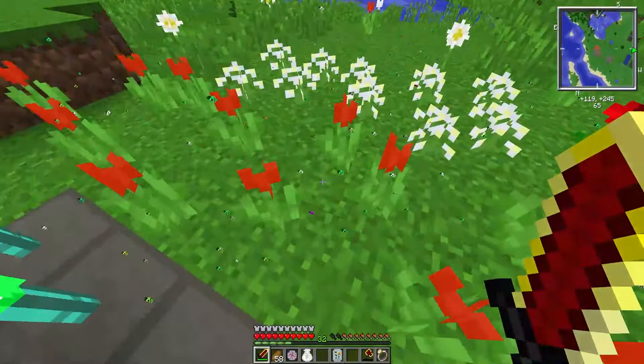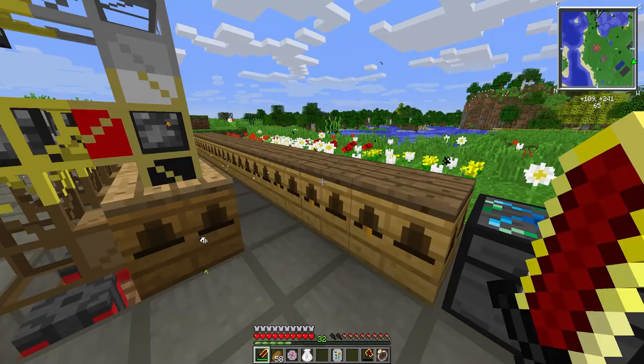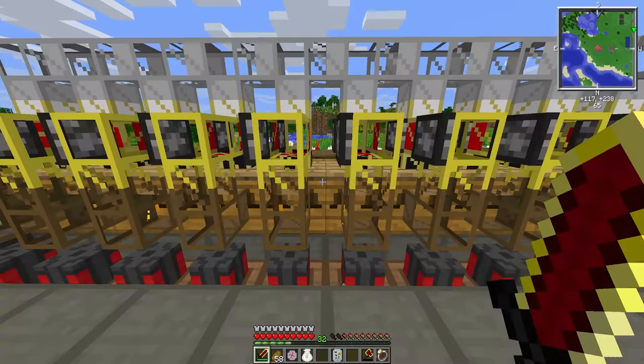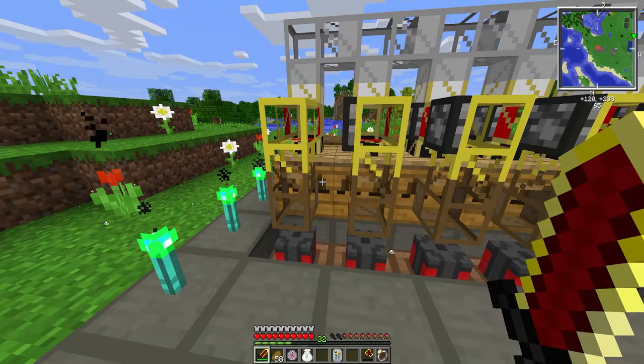It's kind of cool — you can see all the different types of bees and the different colors on the flowers. You can automate bee houses if you want, but it doesn't really make sense to do that. Wait until you have apiaries, and then you can set up your automation.